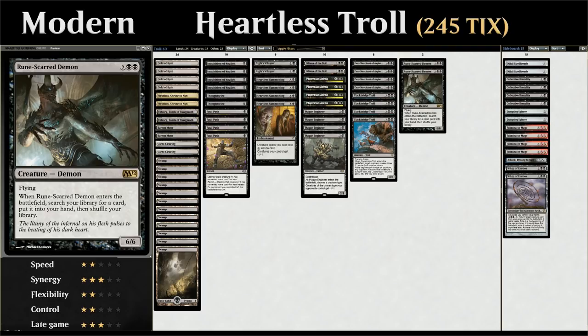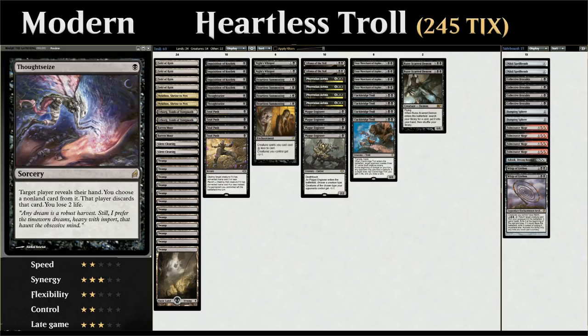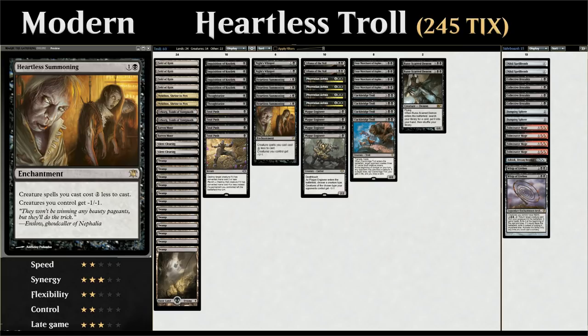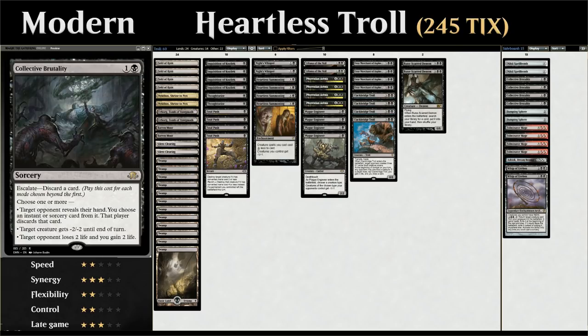Looking at the rest of the deck list: at one mana we have Fatal Push as efficient removal, two copies of Thoughtseize, and four copies of Inquisition of Kozilek which is less painful against aggressive decks. At two mana we have the full playset of Heartless Summoning — usually only want one copy in play. Extra copies can be discarded to Liliana of the Veil, or in the sideboard we have Collective Brutality where we can escalate and discard additional copies we don't need.